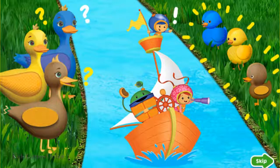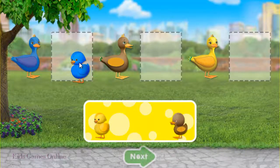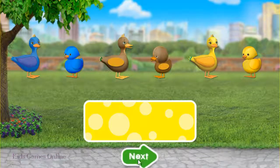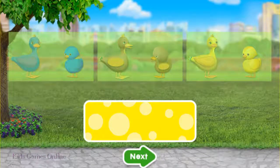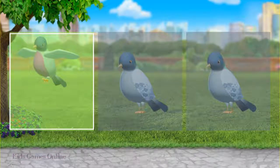These babies got separated from their mommies. We need your help to get them back together. Drag each baby to the space next to its mommy, then tap the green arrow. Way to go, Umie friend! And we're birdwatching! Tap on the bird that's different! Woohoo! You figured it out!